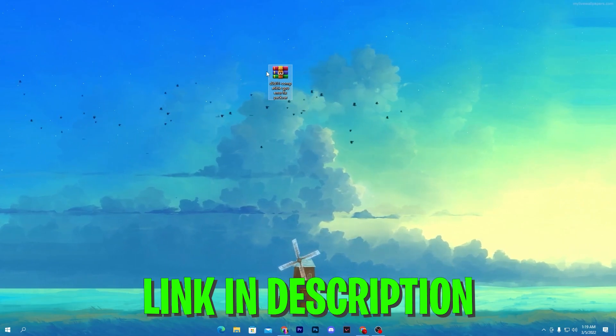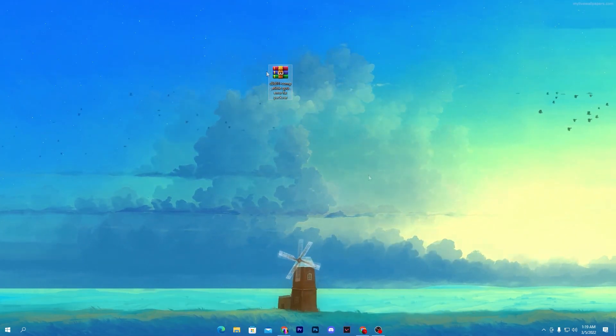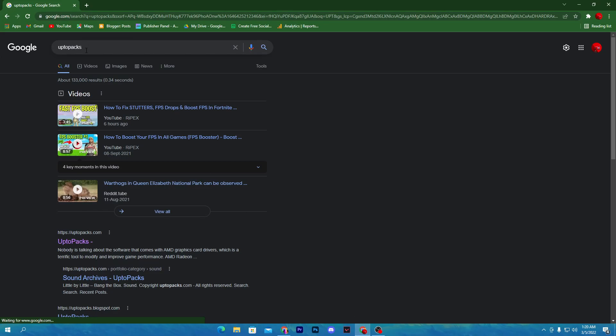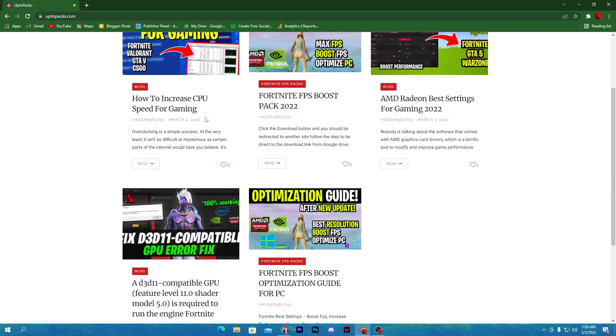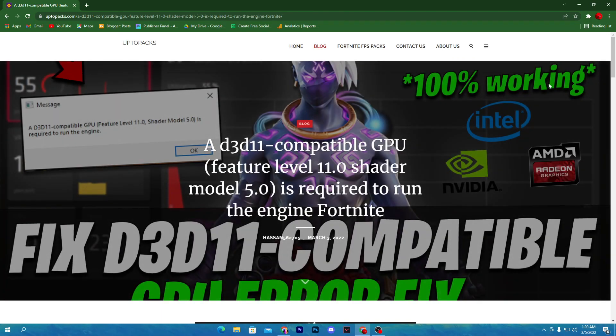You need to download this D3D11 compatible GPU error fix pack on your PC. To download this pack, open the link from the description or open your browser and search for uptopacks.com. Here you will find the website. Click on this post and it will take you directly to the site. Scroll down and find the post which is the D3D11 compatible fix.